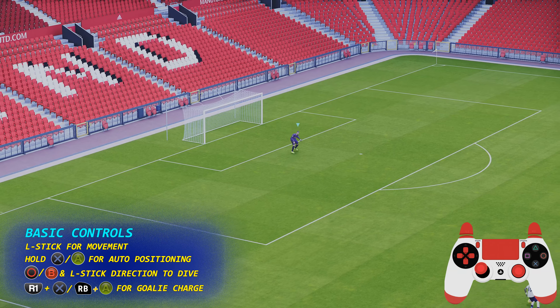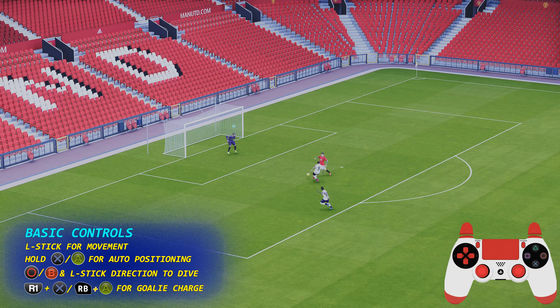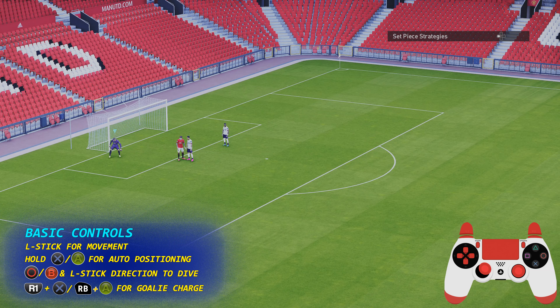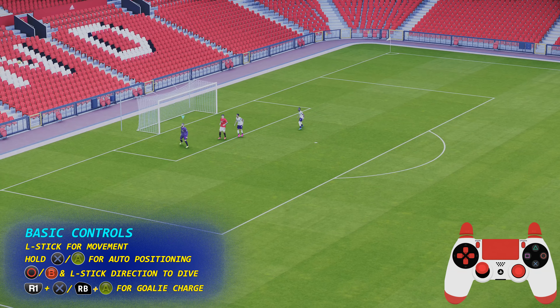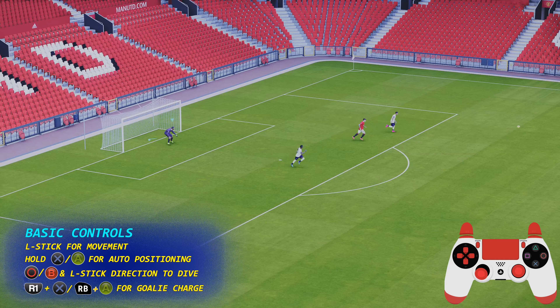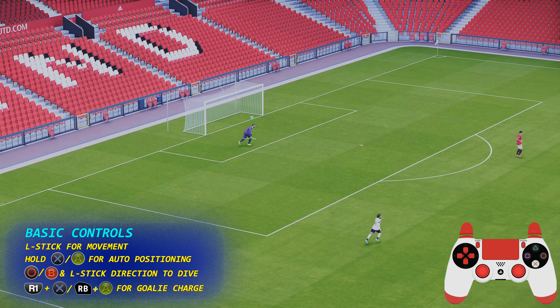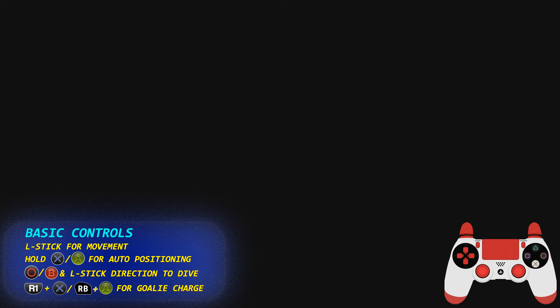To move your goalkeeper around, just use the left analog stick to position him. Circle is your save button. You don't always have to use your save button, as you're going to find out from this corner here. If I position my goalkeeper over here and hold X, this positions the goalkeeper in the optimum position.